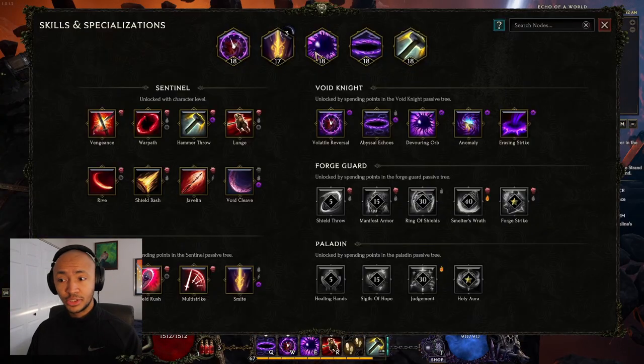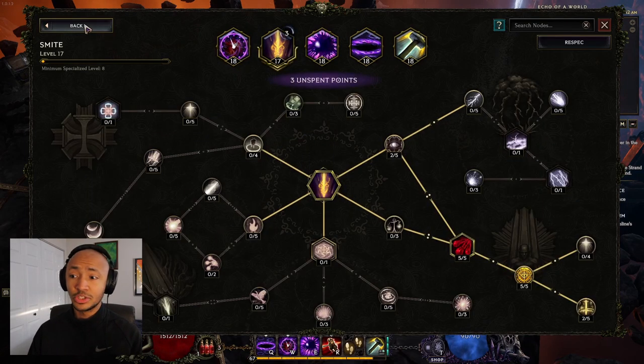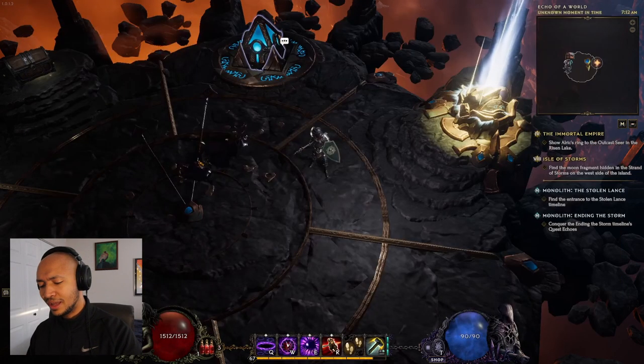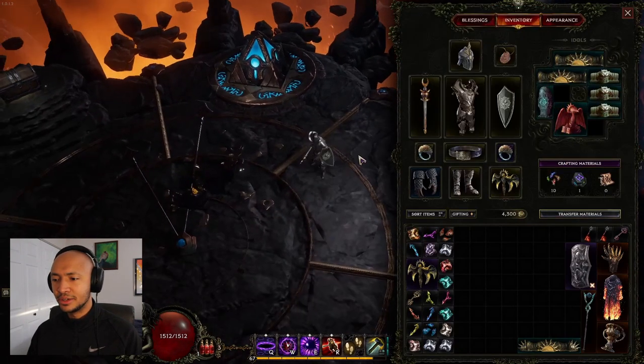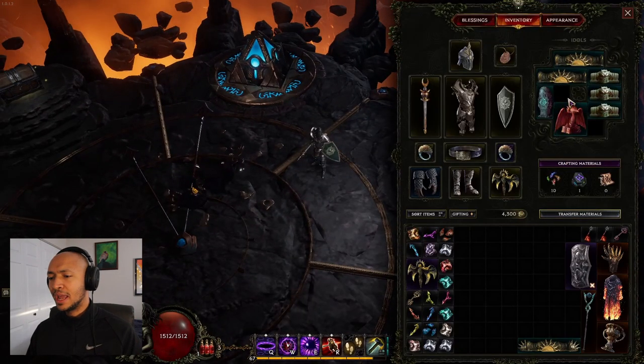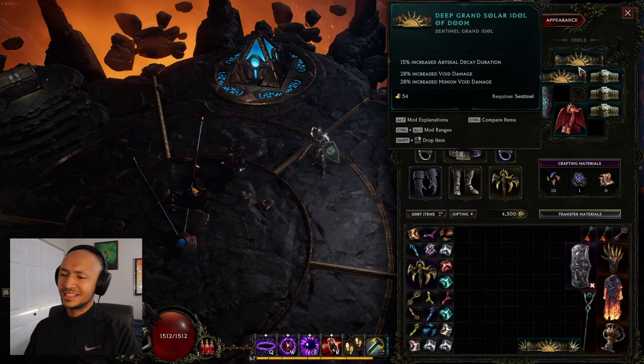Here's why the build does so much damage. I'm honestly not sure what my fifth specialization is supposed to be. You can make it into an auto smiter — like void smiter or hammer thrower — but I'd rather not do that because this is more of a damage over time build.